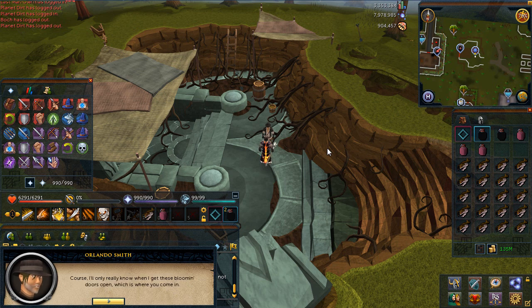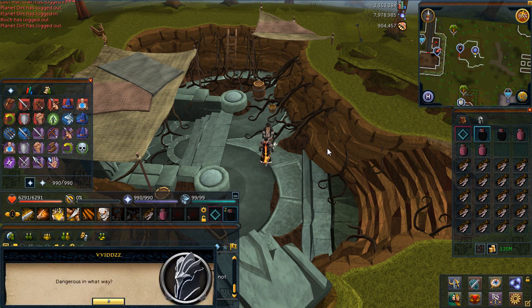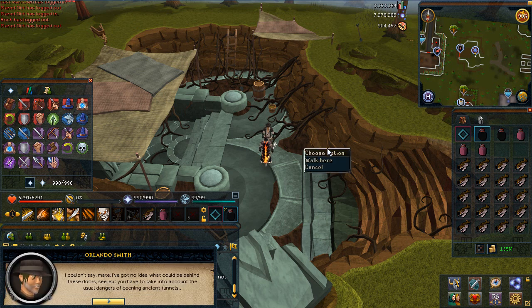For the pots, I would recommend using Extremes or Overloads — it's up to you. For prayer, you're going to use prayer pots or Super Restores. I also use Rocktails for food, but you can get away with Sharks if you're high level.